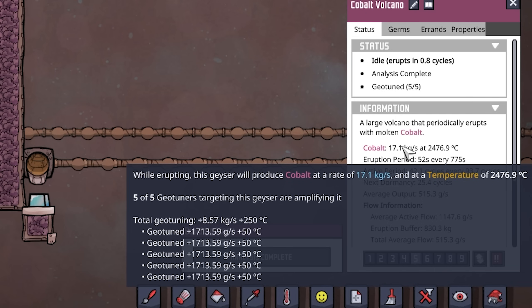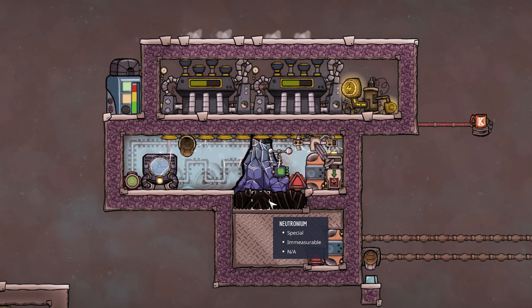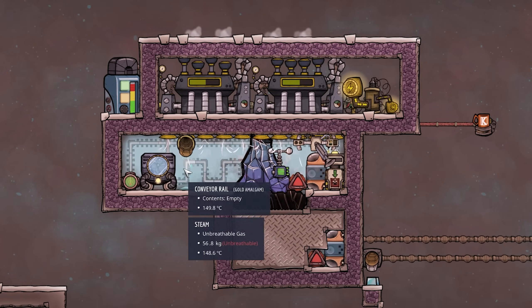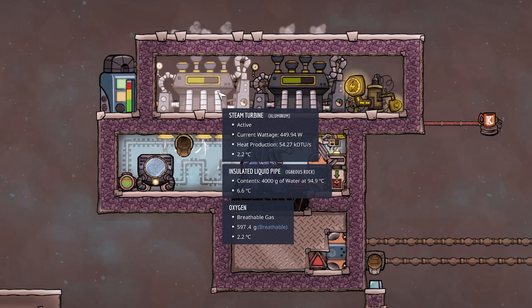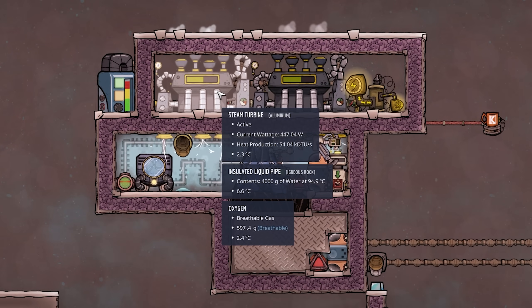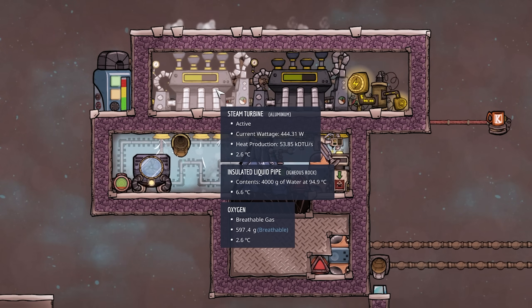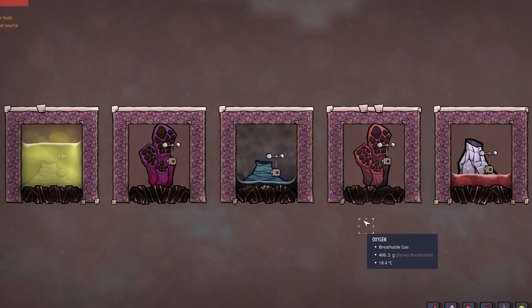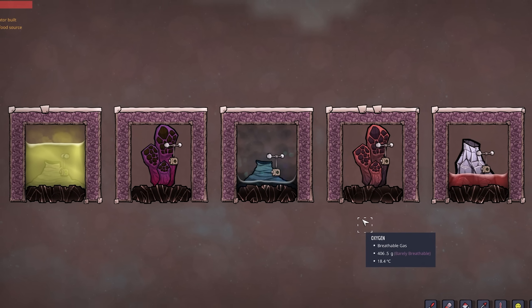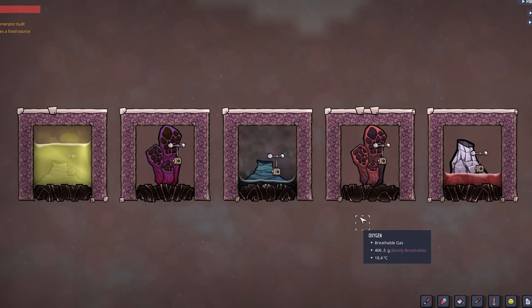So what does this help us with, and is the extra heat not bad? In this particular case it really isn't, because all the extra heat does is heat up our steam more, and therefore our steam turbines are going to put out more heat. Now let's talk about the different input materials. Here I have five different vents, geysers, and volcanoes which represent the five different materials we can use in our geotuner.